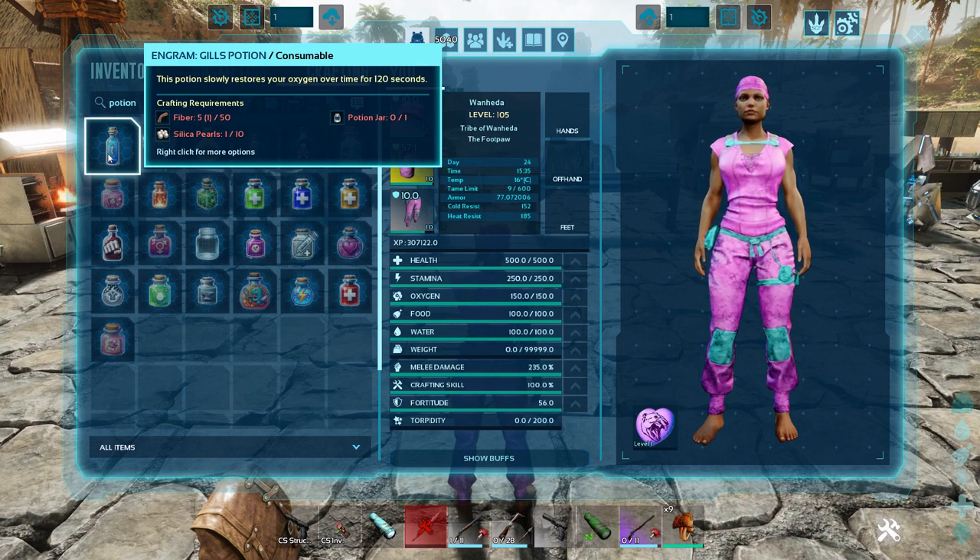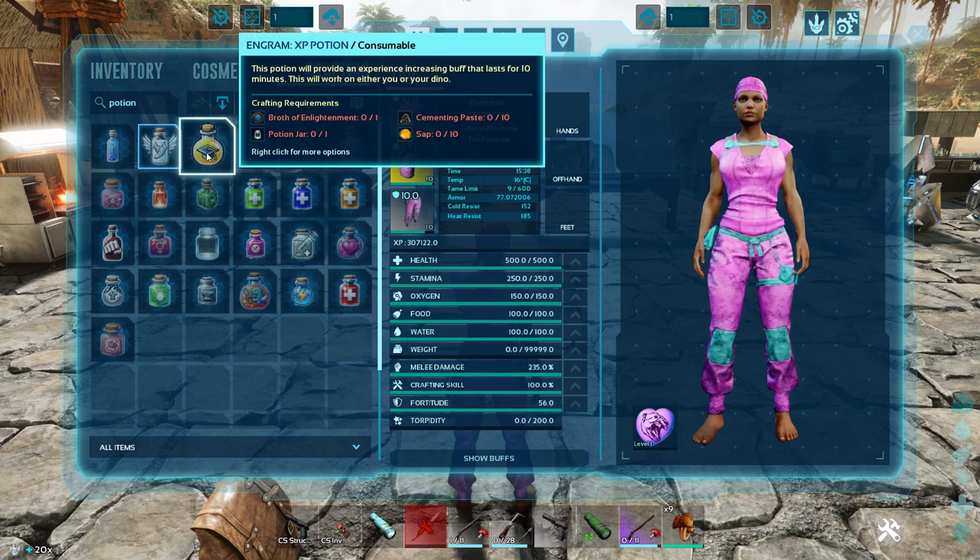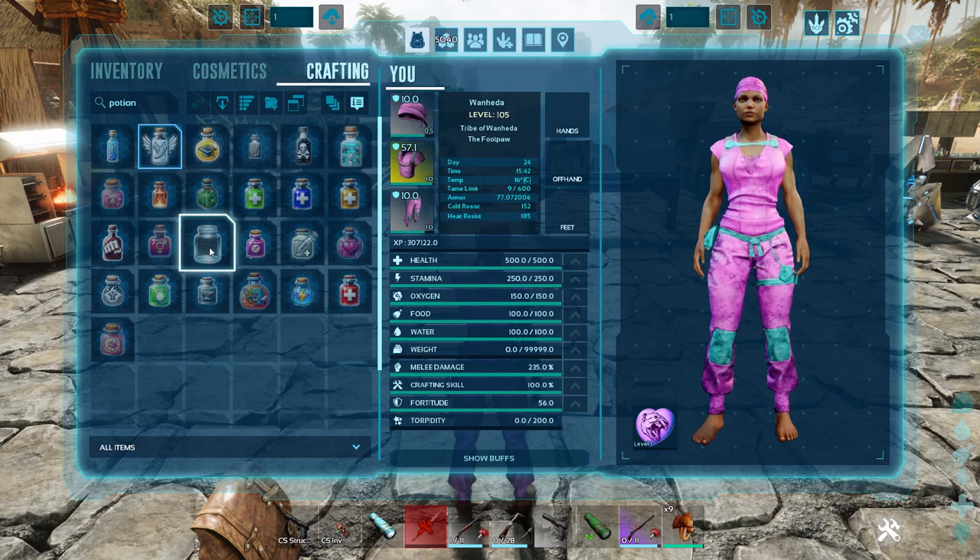You've got the Gills Potion — this potion will slowly restore your oxygen over time for 120 seconds. The Speed Potion — consume this to get a boost to your speed. The XP Potion — this provides an experience-increasing buff that lasts for 10 minutes, and it will work on either you or your dino, so it's an XP boost for 10 whole minutes.